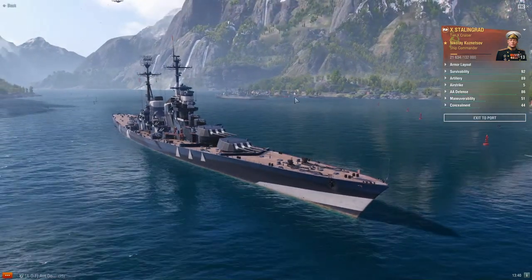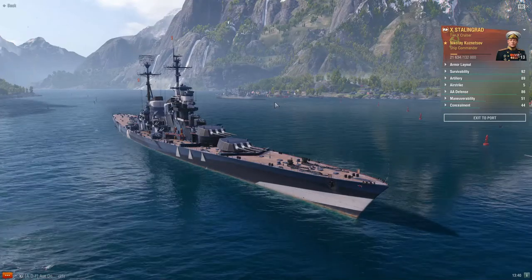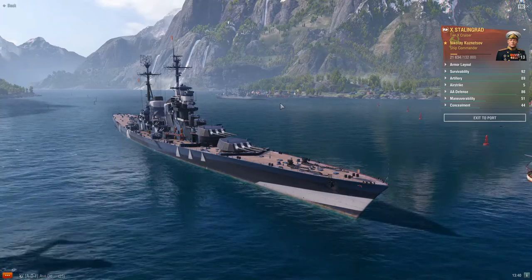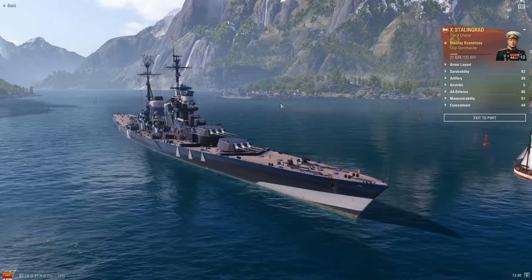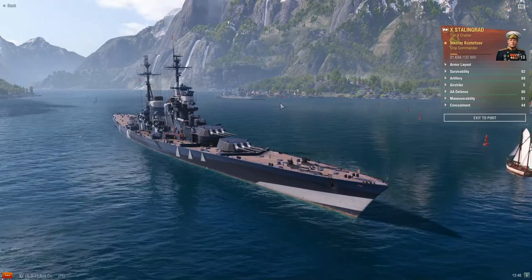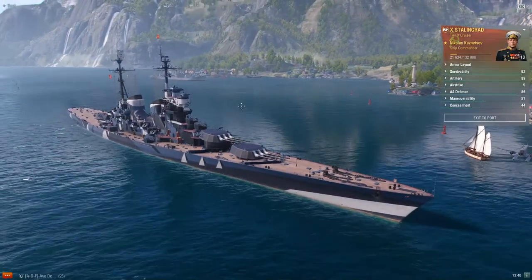Let's dive right in talking about the type of cruiser we're dealing with. You have light cruisers, you have heavy cruisers, and then you have battlecruisers as well. Stalingrad fits the bill of a battlecruiser — kind of a mix between a heavy cruiser and a battleship, usually due to it being more tanky and having larger caliber guns. Those are usually the two categories when you're looking at what makes a ship a battlecruiser.